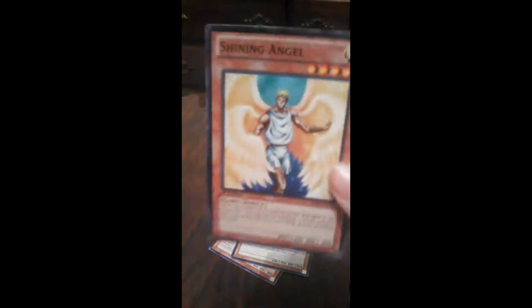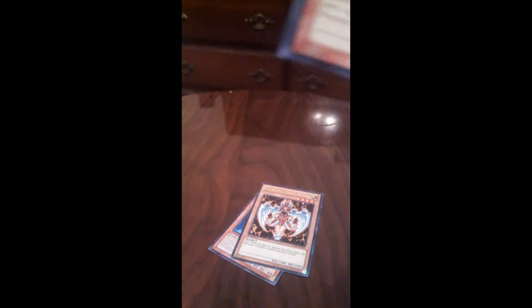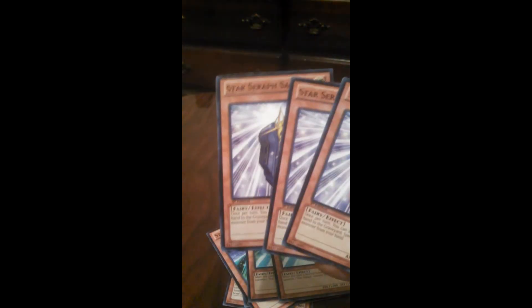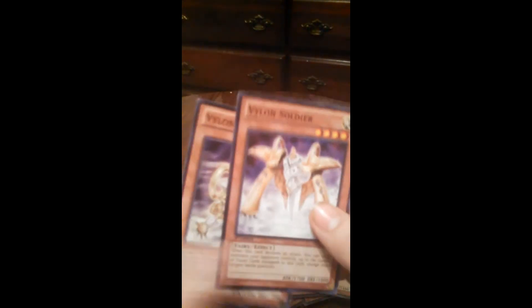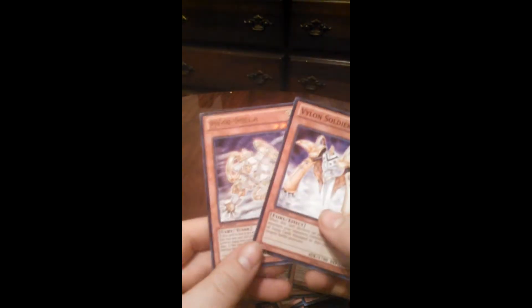I threw this guy in here. He's kind of a weird looking picture, but he's level four and he'll help me get some things out. He's got 1,400 attack, so it's not that bad. I put three Starseroff Scouts in there to where I can get these Starseroff Sages and Starseroff Swords out, because his effect allows you to, when he's summoned, special summon any Starseroff monster from your hand. And I put Vylon Soldier and Vylon Stella in there simply because I've always liked these Vylon monsters. They're always really cool but they never really got a lot of support.